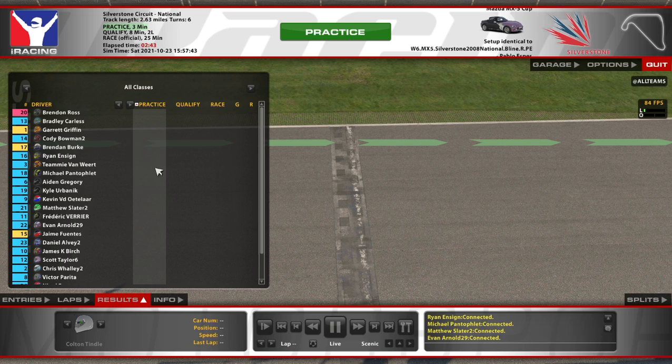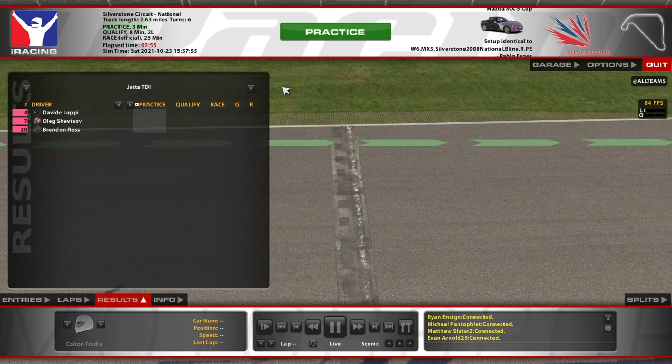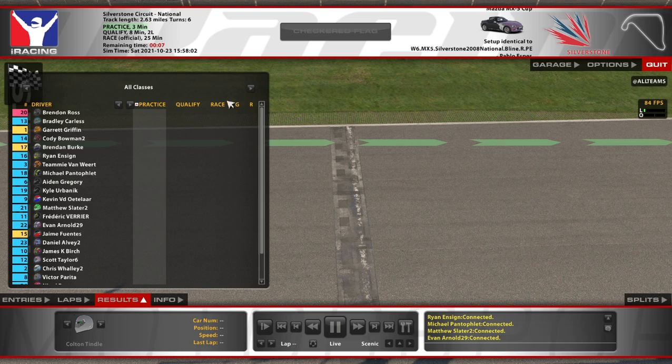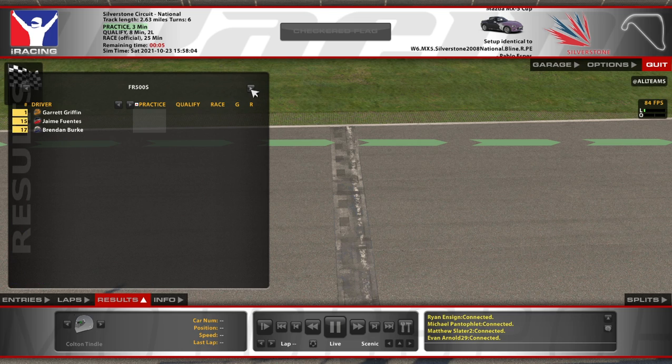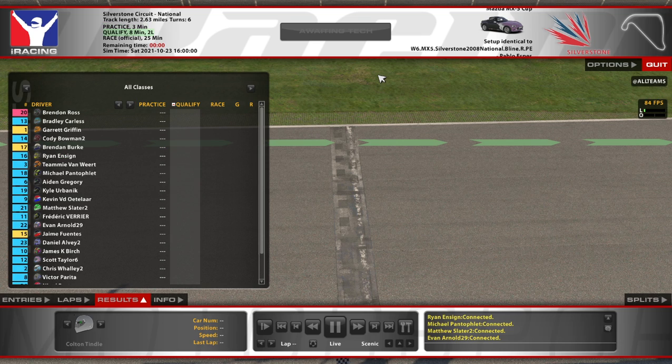We've got some more multi-class action here, back in the production car challenge. We're in the Mazda, because that's what I'm used to, and it looks like just about everyone else is in the Mazda. We've got a couple Jettas, a couple Mustangs. Solstices did not show up, but it's basically a Mazda race with a little bit of seasoning thrown in. We're about to jump into qualifying at Silverstone Circuit, the national configuration.